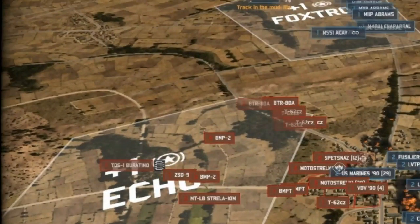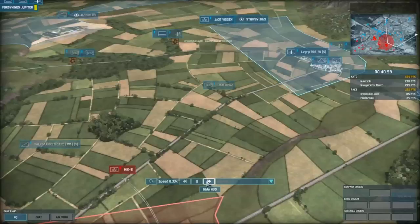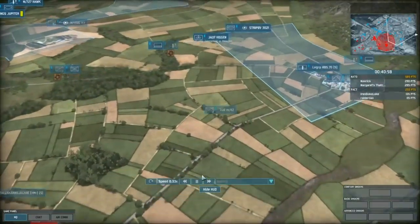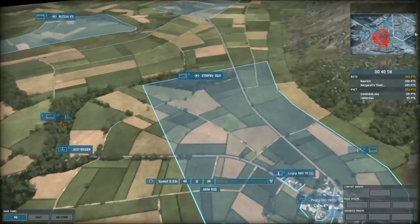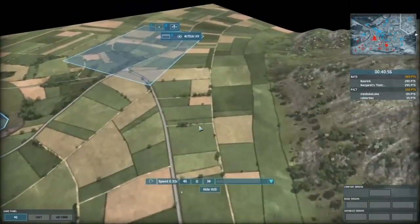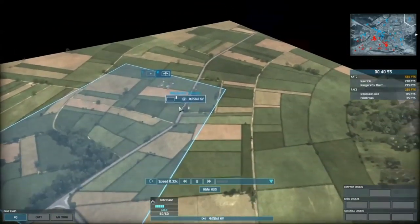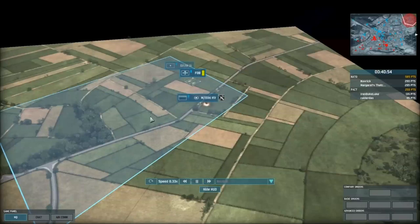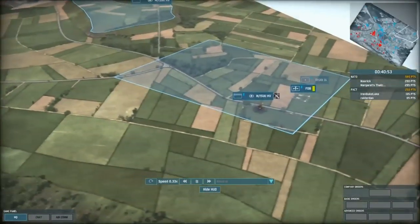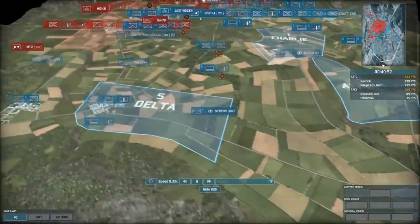The SACLOS system, sometimes called MCLOS, is used in a few anti-air systems. It is not easy to kill like radar, but it has one problem: the SACLOS system's attacks can only hit a target it can see. Once it moves out of your vision range, the missile will fizzle out and land in a random location.